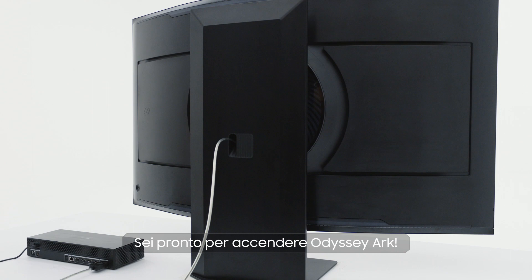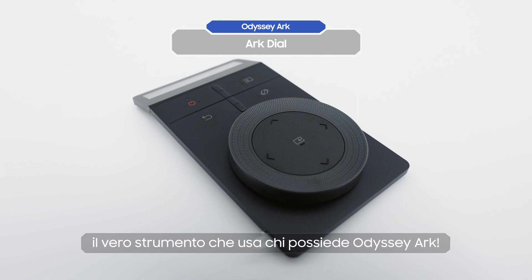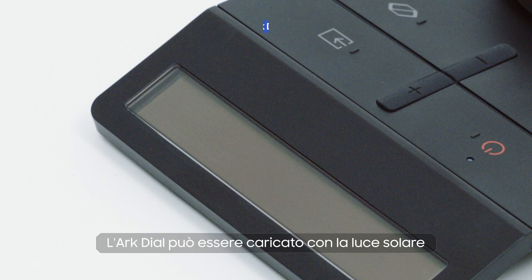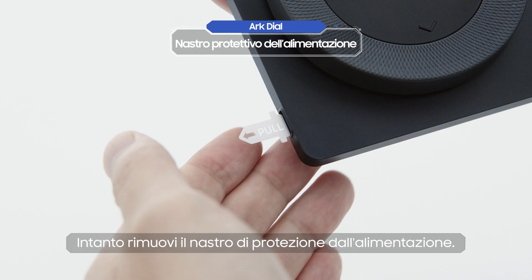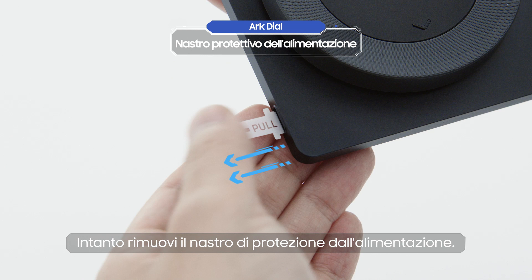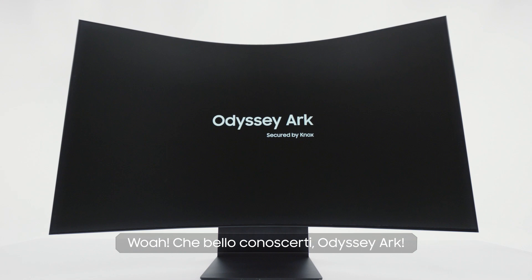You're finally ready to turn on the Odyssey Ark. This is the Ark Dial, which is the true mark of an Odyssey Ark owner. Use it to control easily from your fingertips. The Ark Dial can be charged with a solar cell and also with USB-C charging. First, take off the power protective tape. Now, press the power button. It's so nice to meet you, Odyssey Ark!